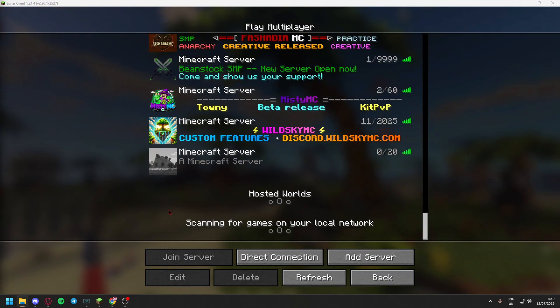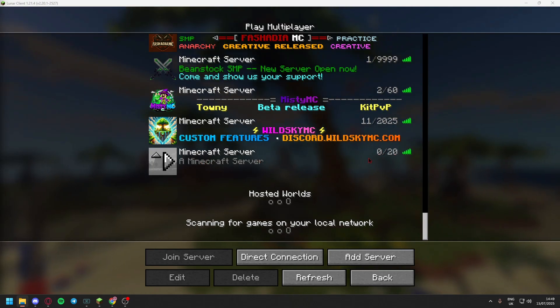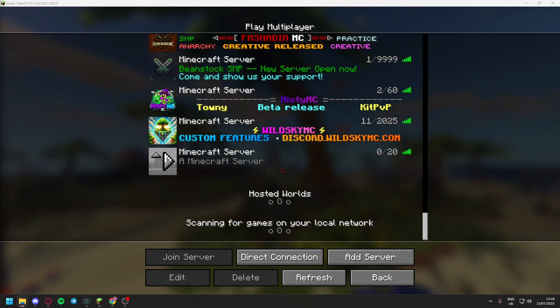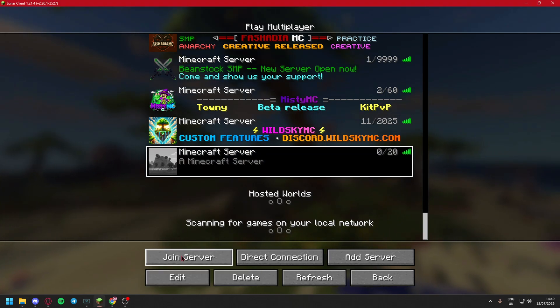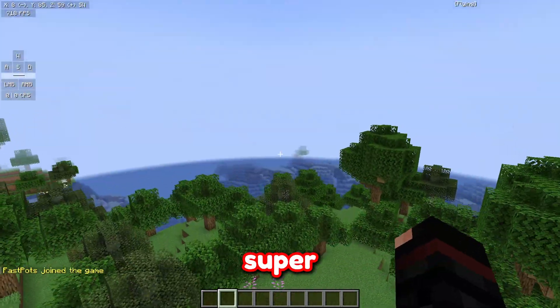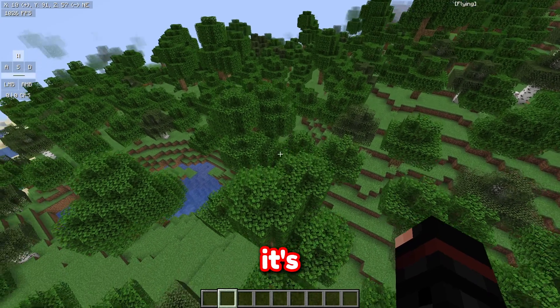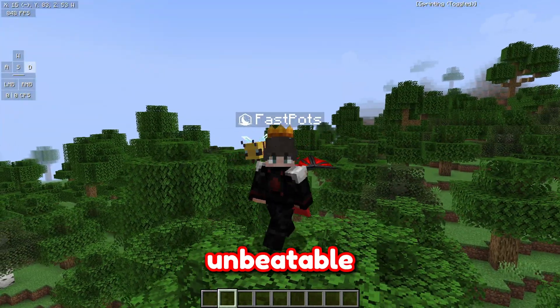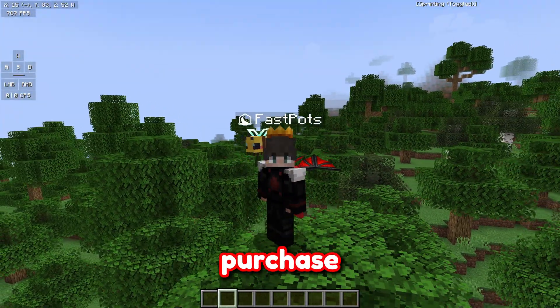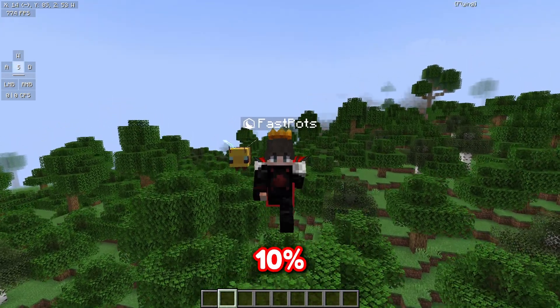As you can see in Minecraft right here, we actually have our server. By default you have 20 player slots. I'm going to connect and just show you. As you can see, once you connect you just get spawned into your world straight away — it's super quick loading in because of how powerful the CPUs they are using are. It's just generally unbeatable.